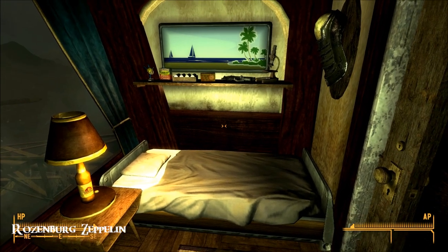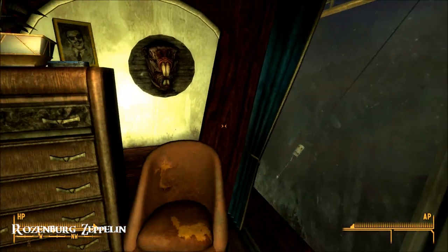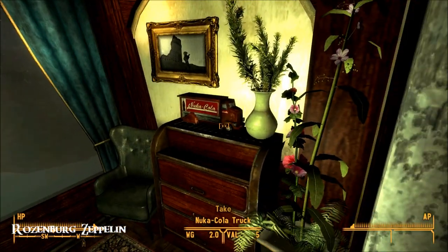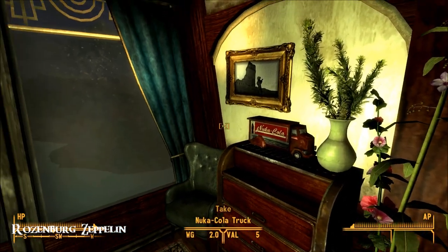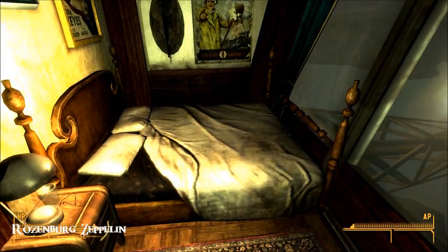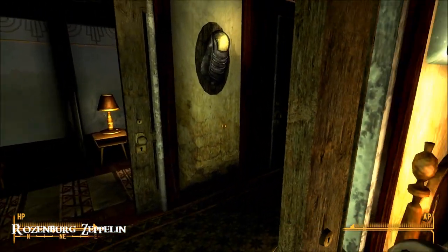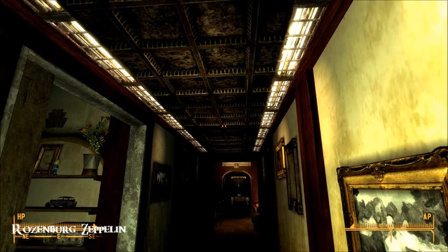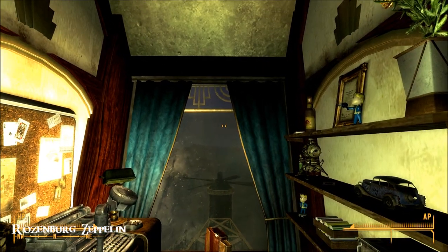Thank you by the way to those of you who told me about the flashlight on the Pip-Boy, which I had absolutely no idea was there. So check it out — one bedroom, and then another one. Look at that, how pretty — it looks like a hollyhock. Very nice. Look at the lights going down the ceiling, all these art deco touches. Oh fab, I love that.